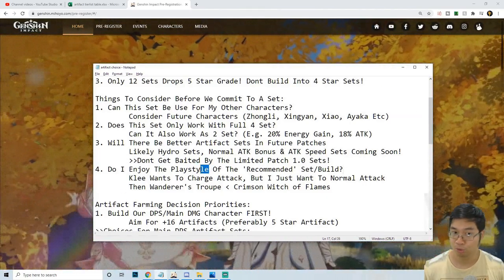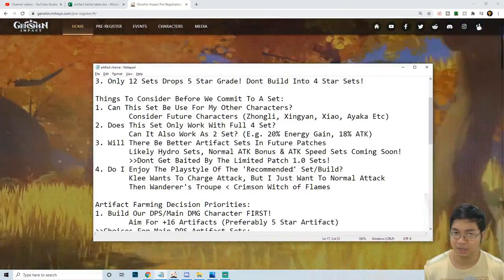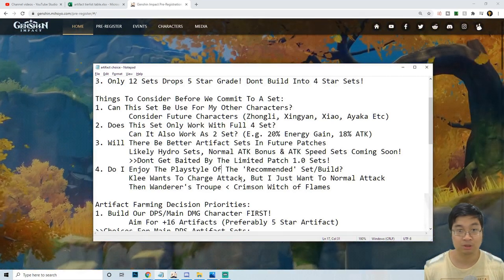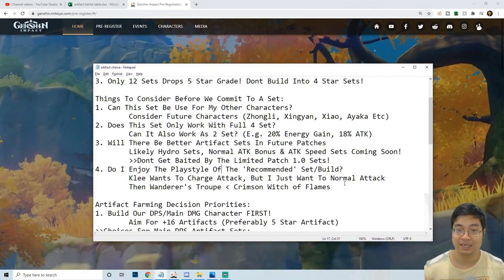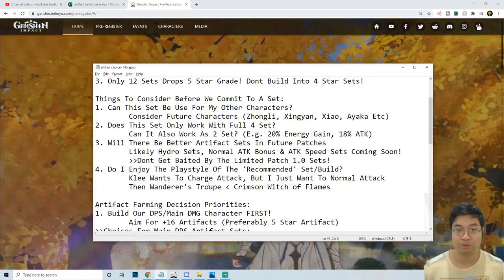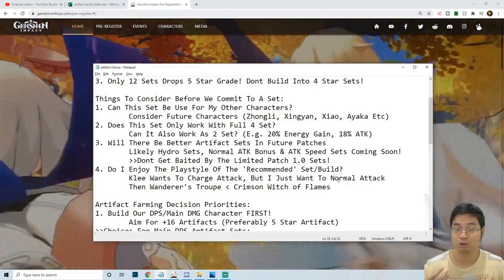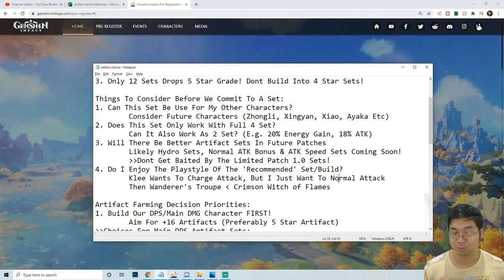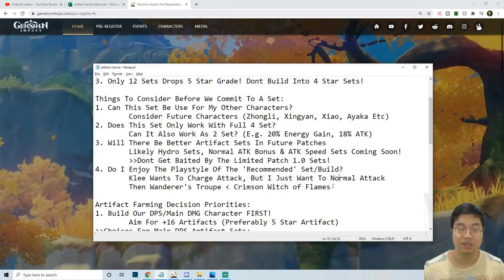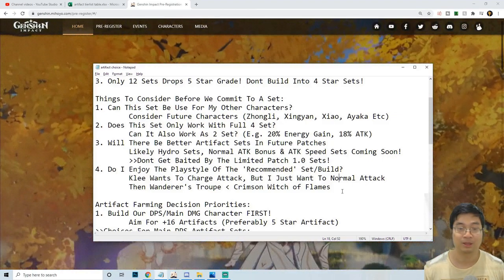It's also important to consider your own unique playstyle. A lot of guys say Klee wants to go with charge attack because of her passives and talents which give the team energy, so the recommended artifact set is Wanderer's Troupe. But after trying that, I actually like Klee with her normal attack — I don't like charging too much because sometimes I run out of stamina. So in that case we can go with Crimson Witch for increased pyro damage over charge attack damage.